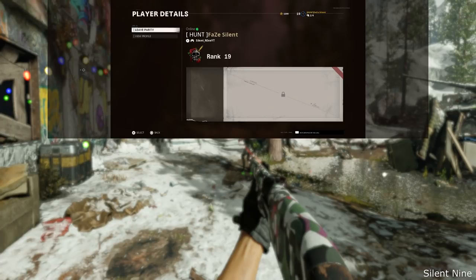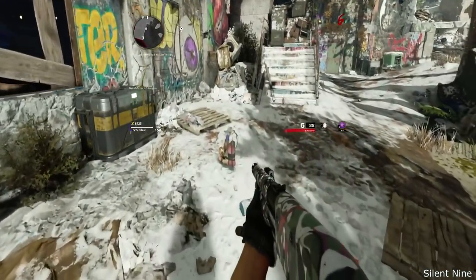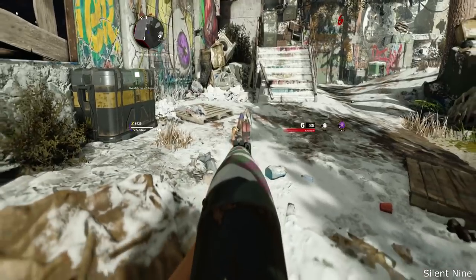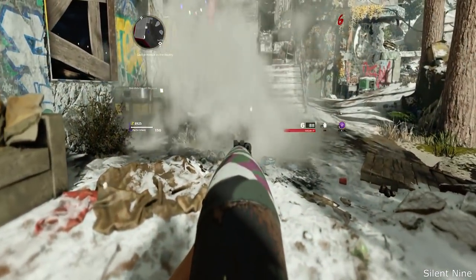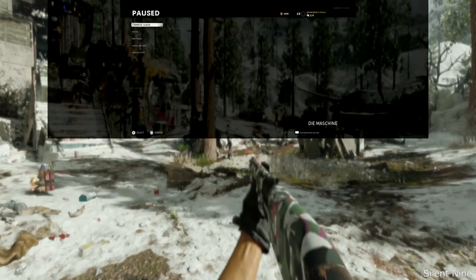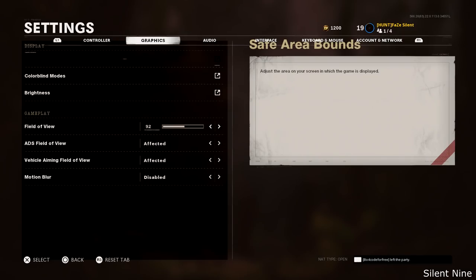Once you're done with that 30 seconds, have your main account go right ahead and back out of the pause menu so he's in the game. If you've done it right, then the monkey bomb should be on the ground, not moving up and down, and it should be infinite. Now, your screen's going to be a bit glitched, and in order to fix that, go into the settings, then go to Graphics and Safe Area Bounds, and just mess with that and it will fix it. So that's how you guys do this solo.